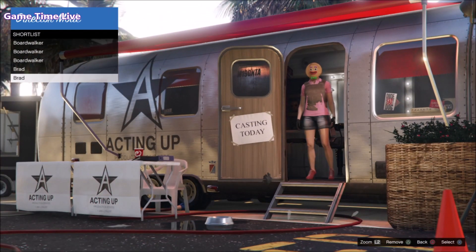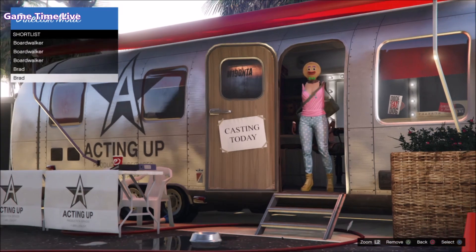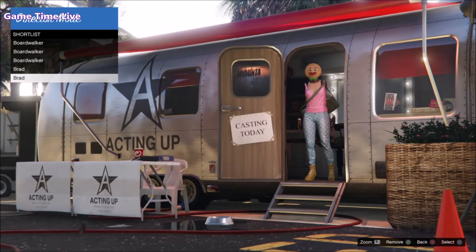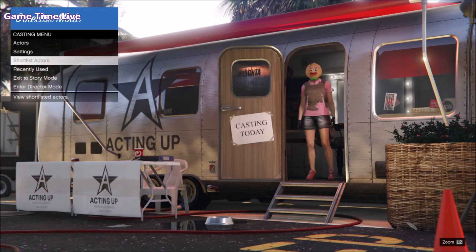I'm going to be showing you the full tutorial in this video. As you can see in the gameplay right here, I have a duffel bag on my shortlisted outfit. If you want to know how to obtain the green duffel bag, make sure you watch the video linked in the description box below showing you step by step how to get it. We're going to be starting in single player - make your way over to director mode.